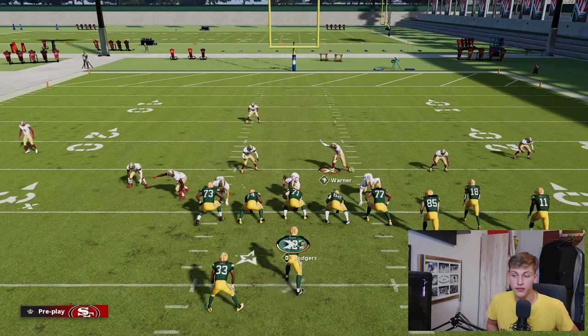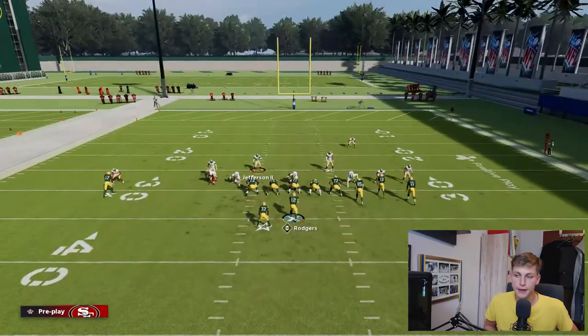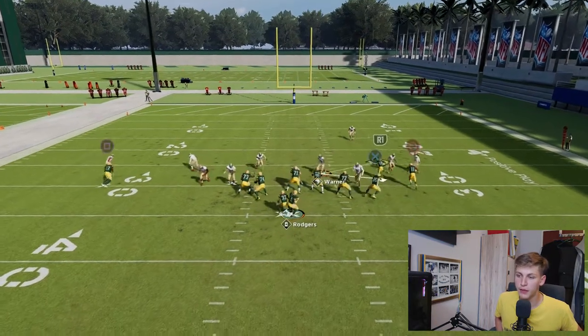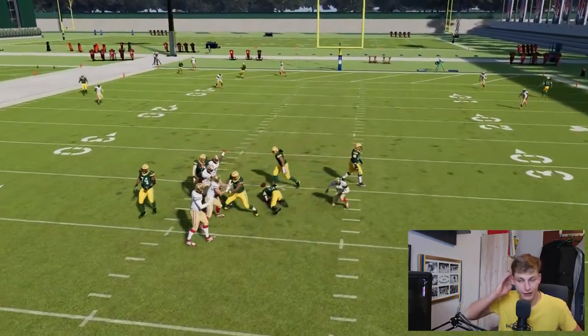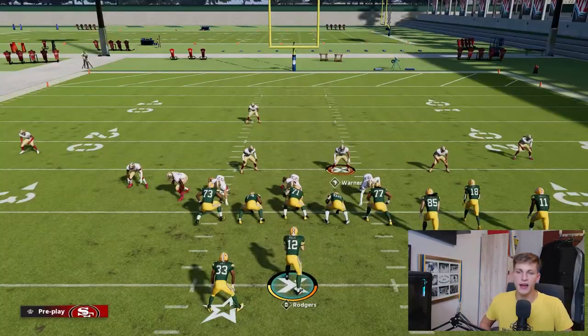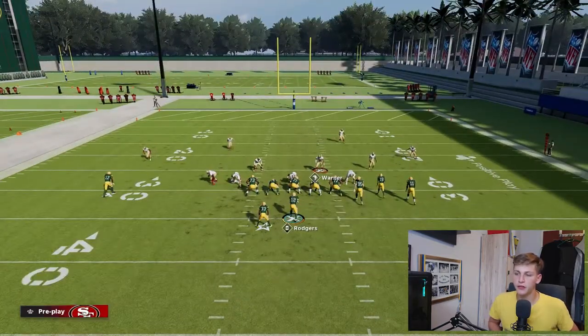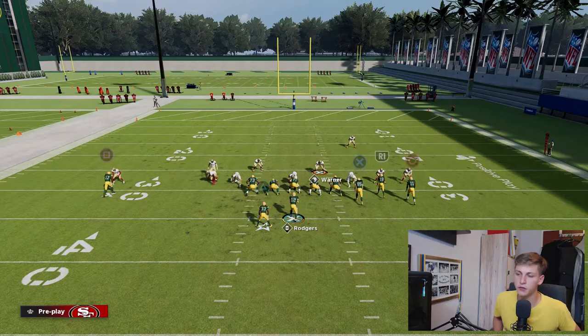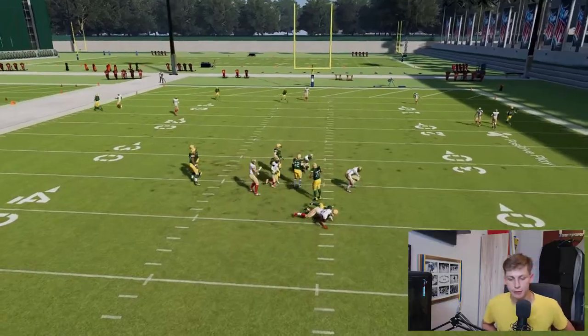Let me run through the setup one more time: spread the entire defense, press the cornerbacks, slant inside, blitz the linebacker, and once the ball is snapped attract the attention of the right side of the offensive line. We've got everything covered. You guys can see this has worked throughout the video. I hope you learned something from it — see you tomorrow, peace out guys!